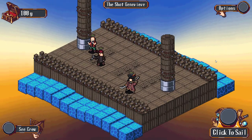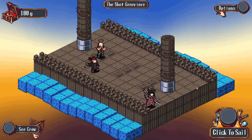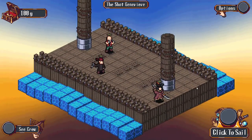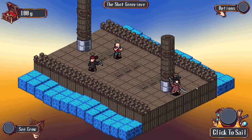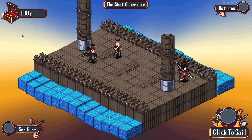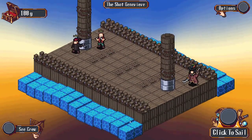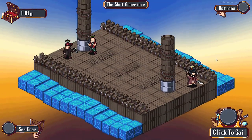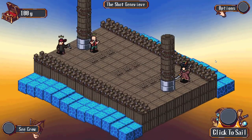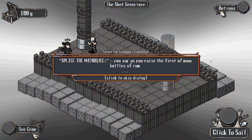We play as a crew of pirates who have been exiled from England for thievery and treason. The main mechanic of the game revolves around managing your gold - that is pretty much the main interaction. We basically sail from node to node, get in random battles, get into random events, things like that.